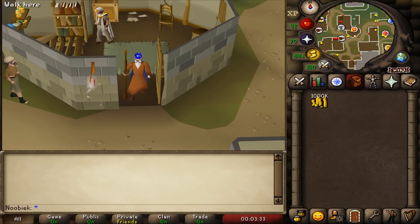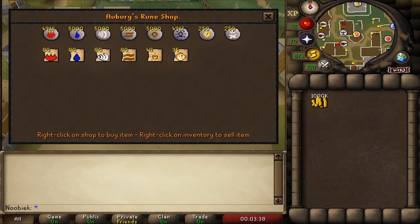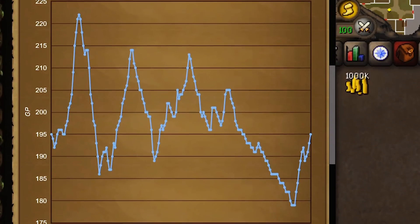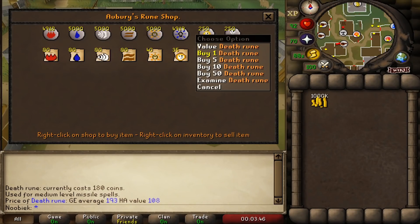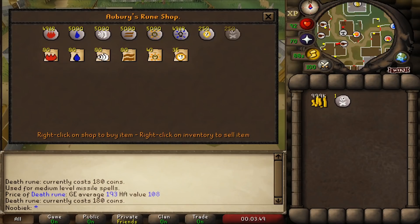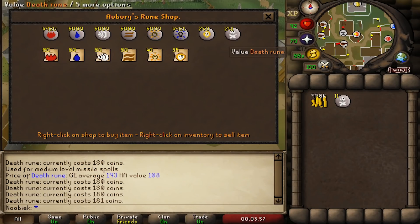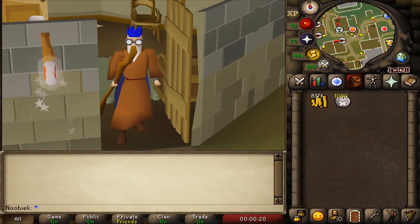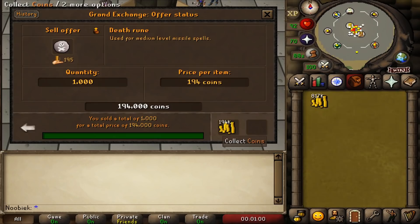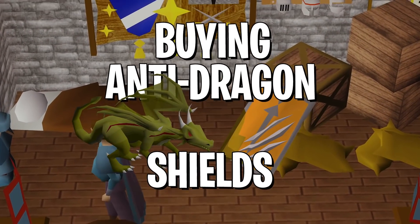The next method is buying death runes from Aubury in Varrock. You'll need some capital and must check the GE price to avoid overpaying. Aubury starts with 250 death runes in stock at 180 GP each — as you buy them, the price rises per rune. Buy the amount that's profitable, then quick-hop to worlds with higher stock. The optimal approach is buying 30 death runes per world. You can buy around 8,000 per hour, profiting 100k GP per hour at current rates.